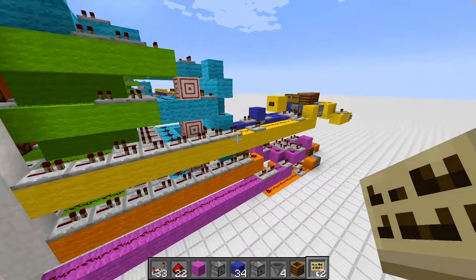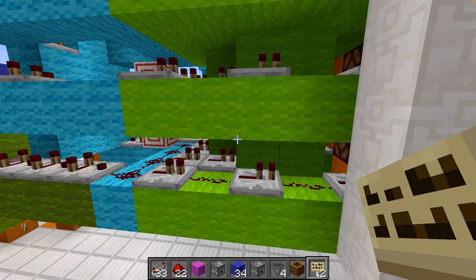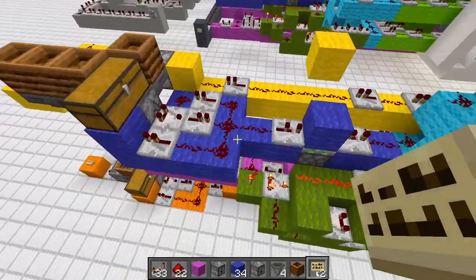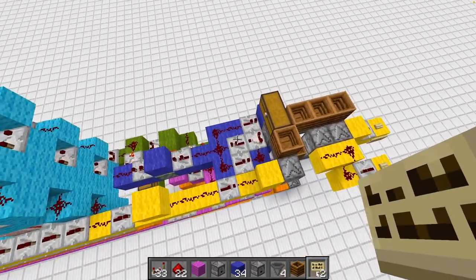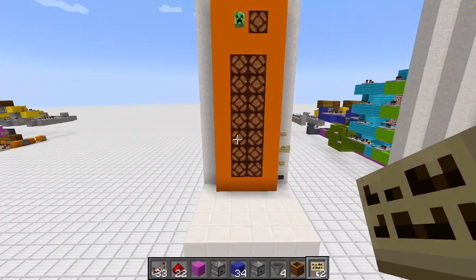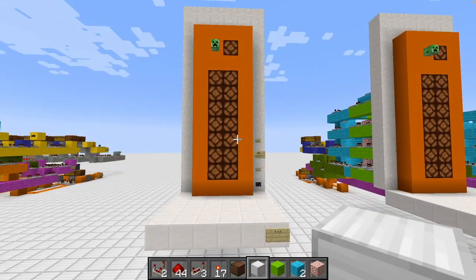The machine isn't too complicated overall. The complications come in the building part — you have to build it in a specific way, particularly the interaction with the lamps or pistons. But it's a pretty nice, compact build that's stackable and great to have as a scoreboard. Let's get into the block-by-block tutorial.